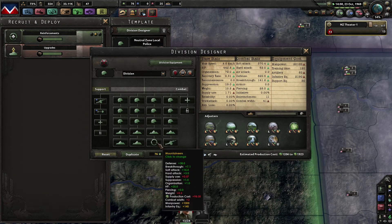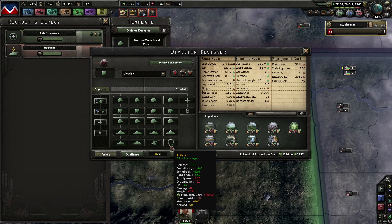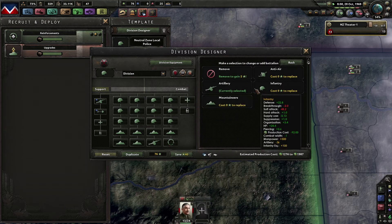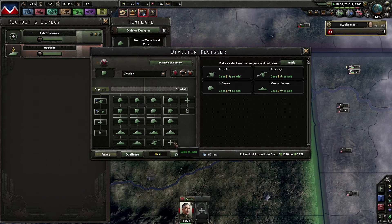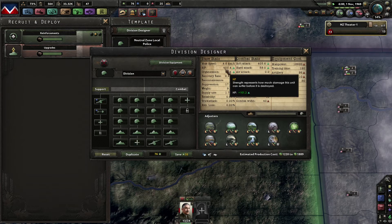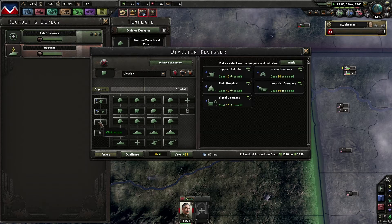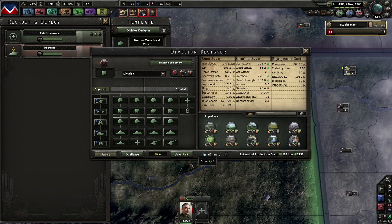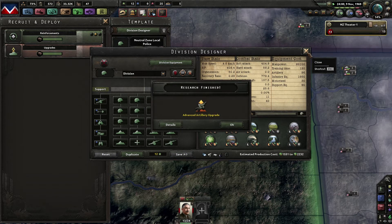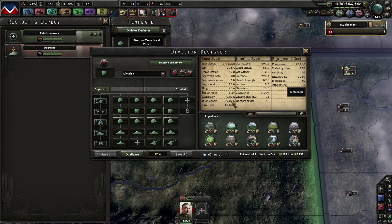If we remove the artillery again it's 39, if I add it again it's 42. If I remove another mountaineer we should be down to 40 — there we go. We're going to add some field hospitals, some logistics, and a recon company to that — save it. That's a very strong division. I like that.